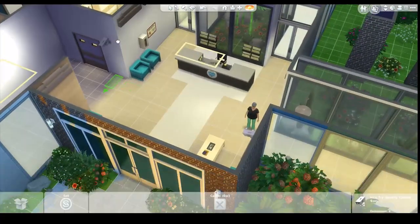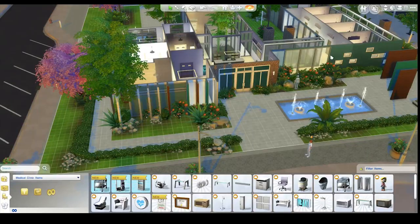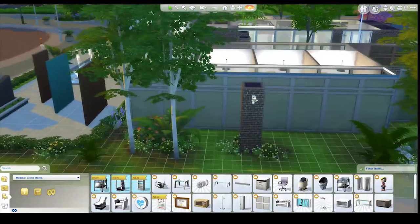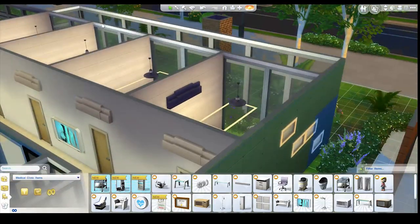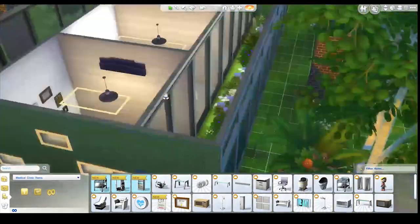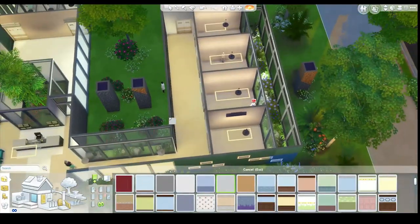I also changed the front desk because it didn't have the logo on it, and some of you guys said to do that. This camera needs to be moved. Lastly, heaps of you pointed out that the windows were not private - you wouldn't want to give birth with people being able to look in or have a consultation visible to passersby. So I've put in all of these two-way windows - you can see out from this side but you can't see in from the other side. Those came with Sims 4 Get to Work.